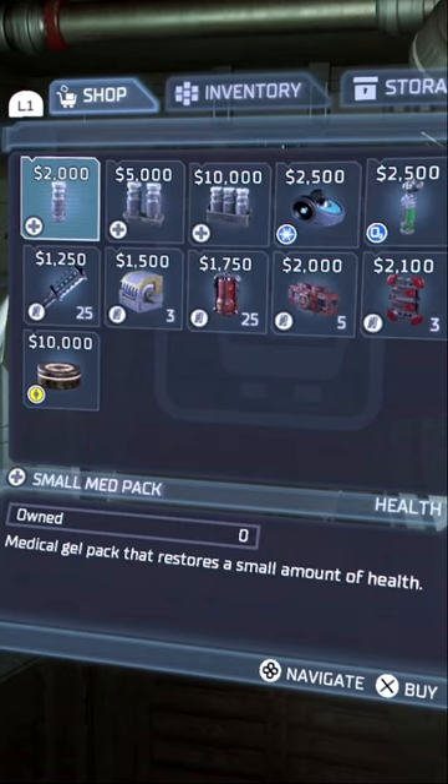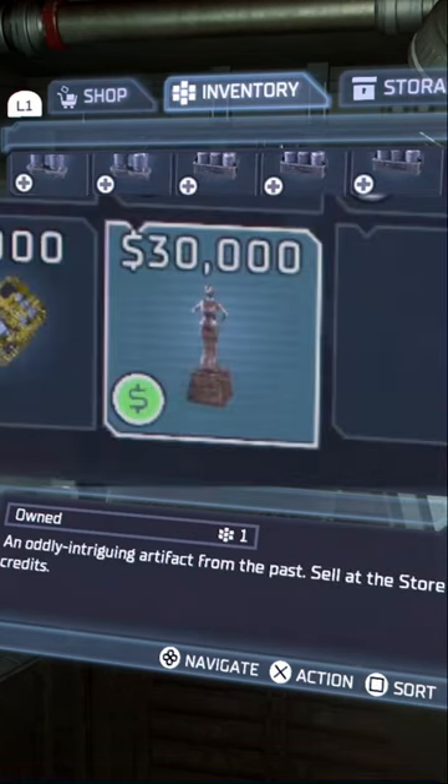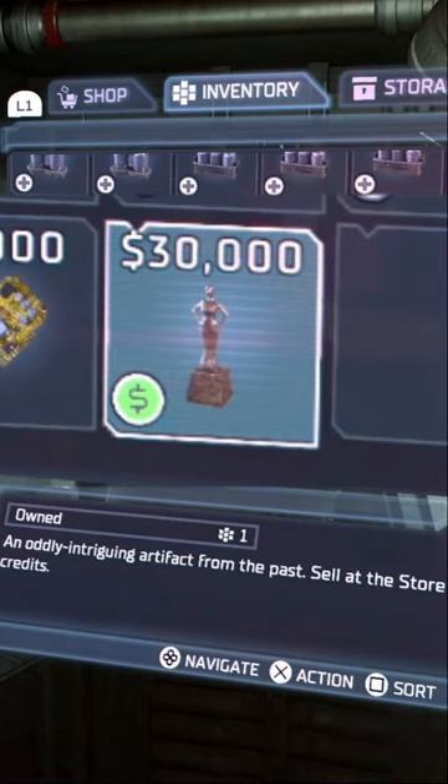Simply pick it up. Just picking up Pang unlocks the achievement, but you can also go into the store and actually sell this idol for $30,000, which is really helpful in the endgame and gives you extra cash. Hope you found this easy, and I hope to see you guys in the next video. Peace.